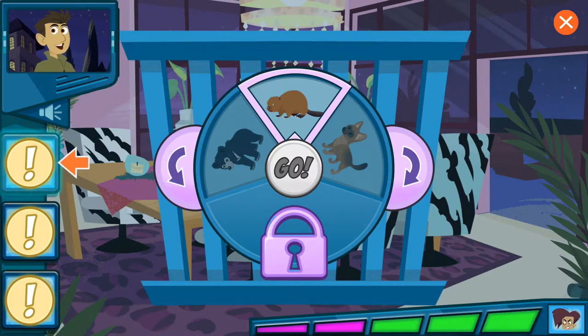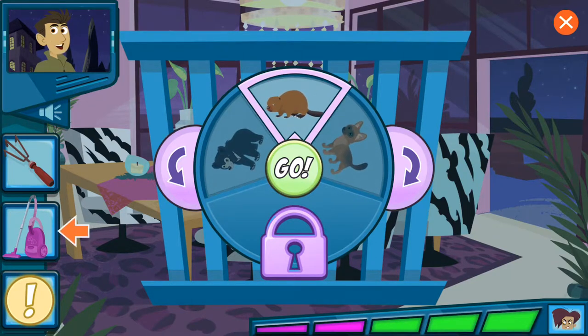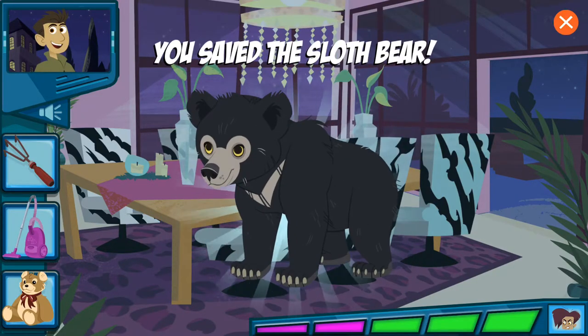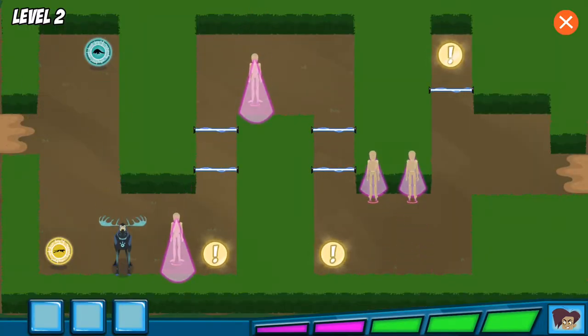Guess which animal is in the cage. This animal uses its long claws to dig up yummy bugs. Now that you've got a clue, use the arrow! This animal slurps up insects like a vacuum cleaner. If you're not sure which animal it is, try revealing more clues. Once you think the correct animal is on top of the dial, press the go button. Alright! We did it! Great job! But Danita still has more baby animals — let's rescue them all!